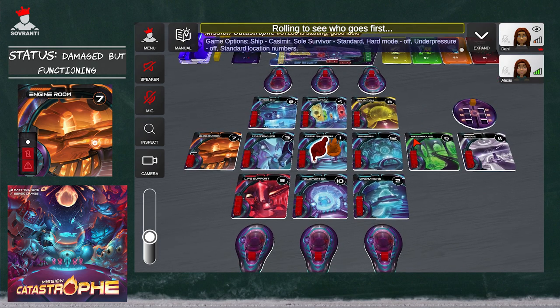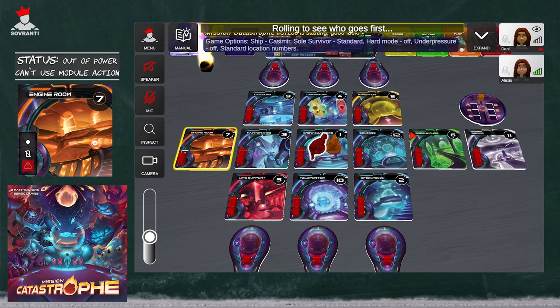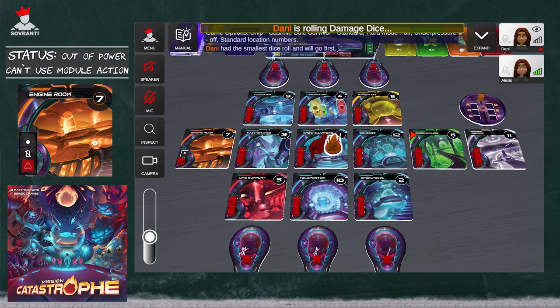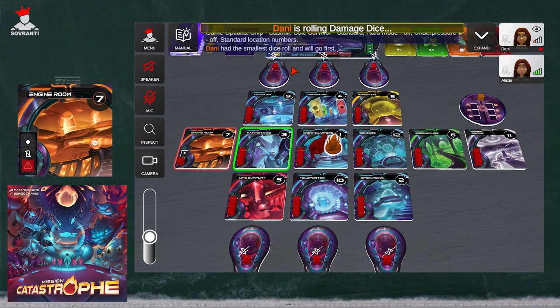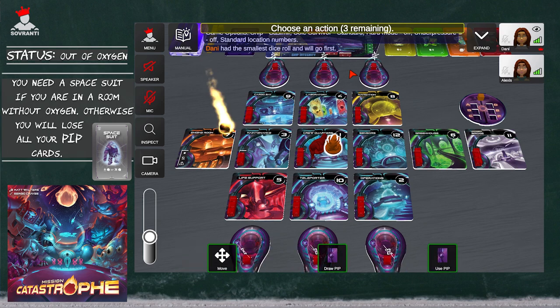Whenever the dice roll a number, that number is what's going to get hit on the ship. I rolled a seven, so the seven location is going to get hit. We are rolling to see who's going to go first, but as we're doing that, the ship's getting hit. Alexis also rolled a seven, so the engine room has already been hit twice. The engine room got hit three times in a row just by setting up this game — that is crazy.